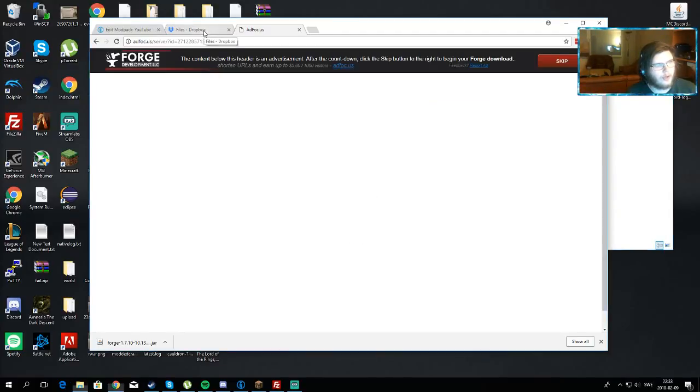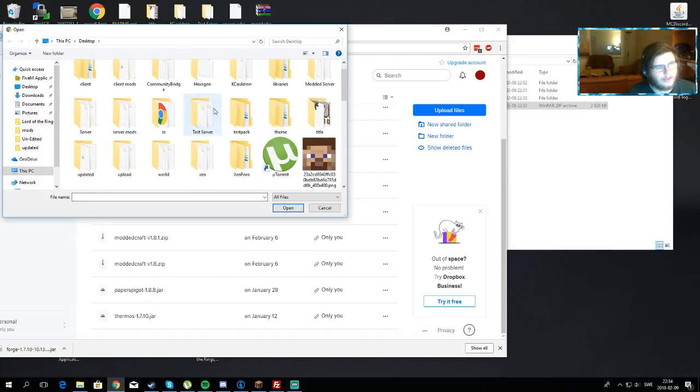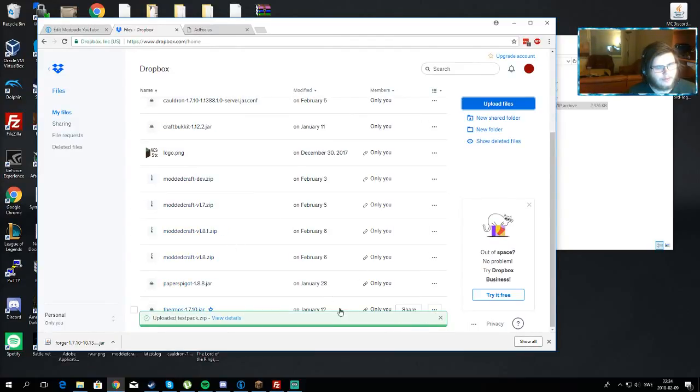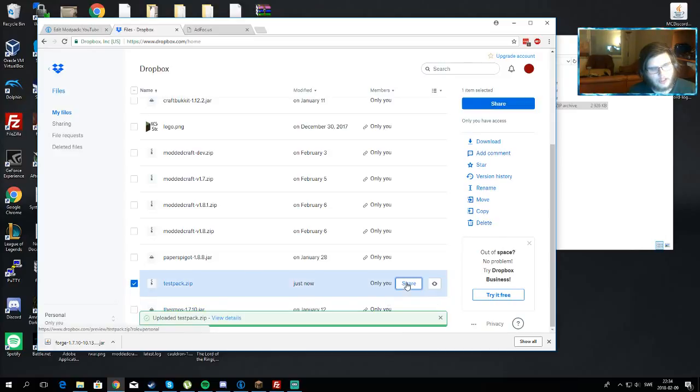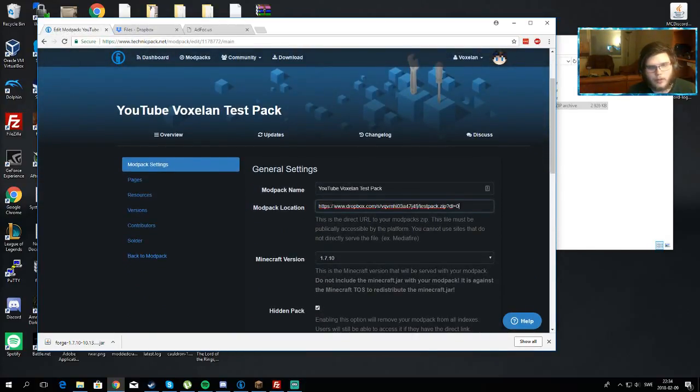Now go to Dropbox — you can see I have multiple files here. Go to upload files, locate the test pack folder, and upload the zip file into Dropbox. Once it's there, click 'Share', then click 'Create a Link', and press 'Copy Link'. Go back to the modpack website and paste it in there. Now, the important thing — you have to change the question mark 'dl=0' to 'dl=1' at the end of the URL. That is a common mistake that a lot of people make — the download link won't work properly without it.